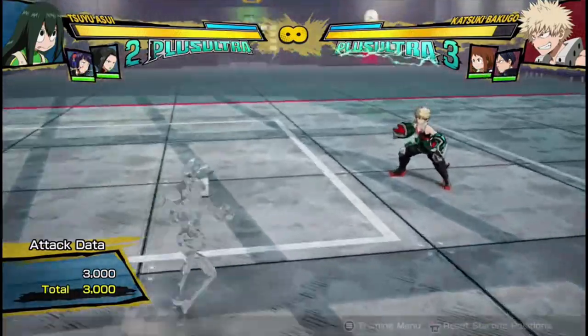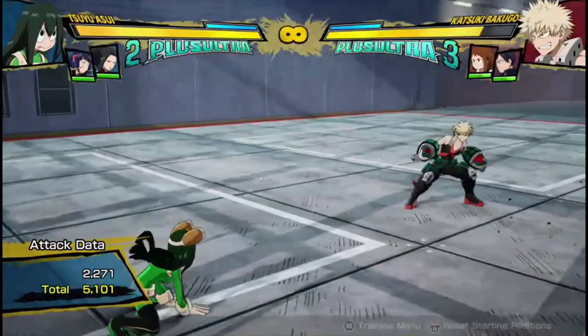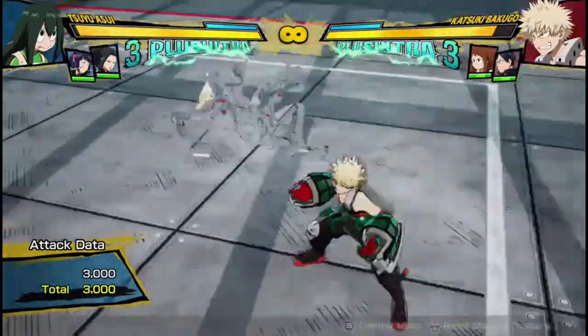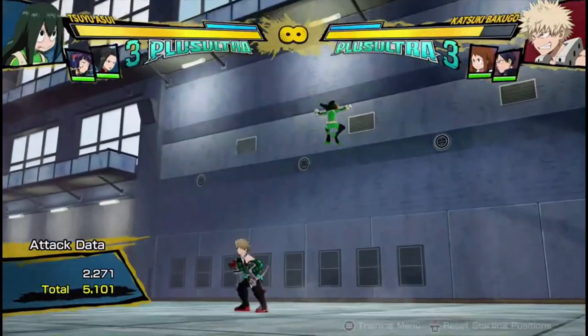That is a really, really good red attack, especially if you're invisible. And then all of a sudden you're getting 10,000 damage just because your opponent didn't react to you doing a red attack that they can't react to. I actually think Tsuyu's damage is quite high — or at least decent.